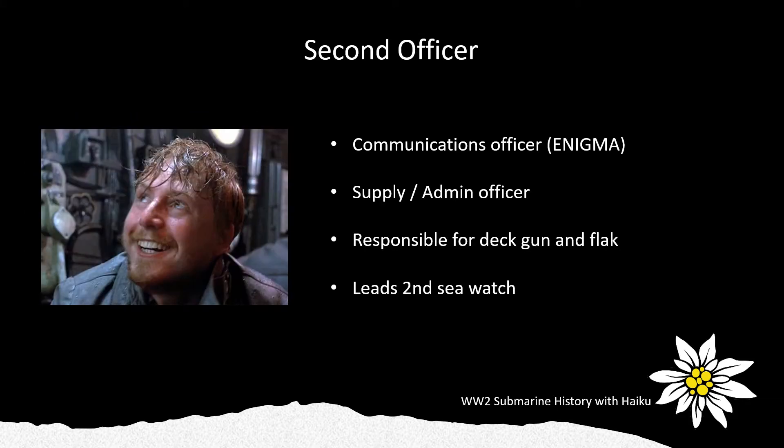The second officer is the communications officer on the boat. In particular, he's responsible for the Enigma machine and deciphering encrypted messages. He's also the supply officer and has a role in administration. As a collateral duty, he's responsible for the deck gun and flak ammunition management and training. He leads the second sea watch.